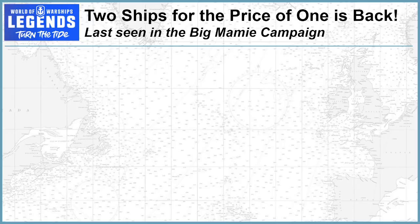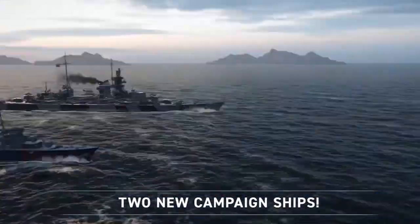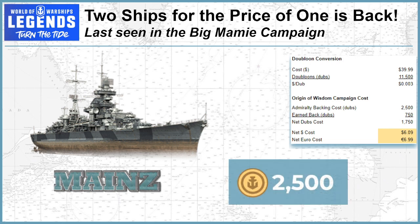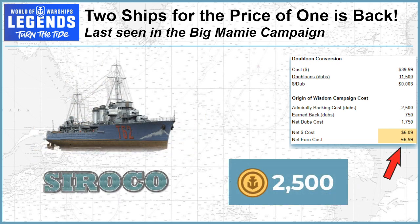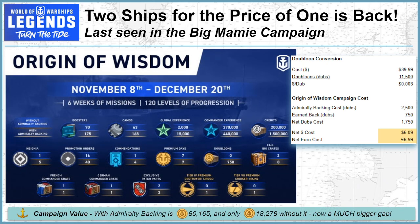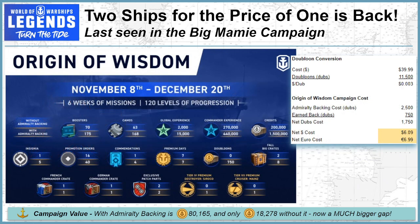The November 2021 update brings us an interesting twist we haven't seen since last December's Massachusetts event. You'll not only have the chance to earn the flagship tier 7 Premium Mines for the typical $6 US dollars after investing $2,500 doubloons in admiralty backing, but you'll get the French tier 4 destroyer Sirocco for your efforts as well. All told, there's over 80,000 dubs in WG retail value you can pocket, including the two campaign ships and all of the other XP, commander credits, and booster swag available.